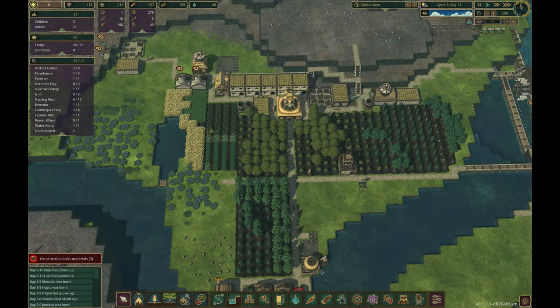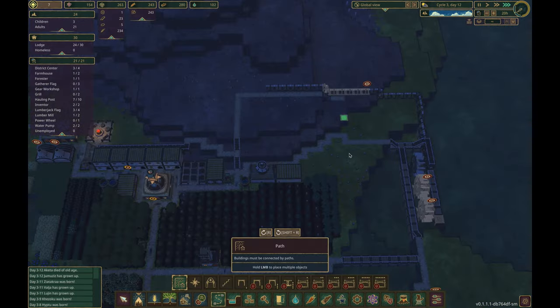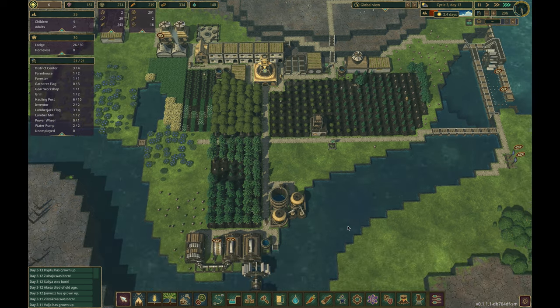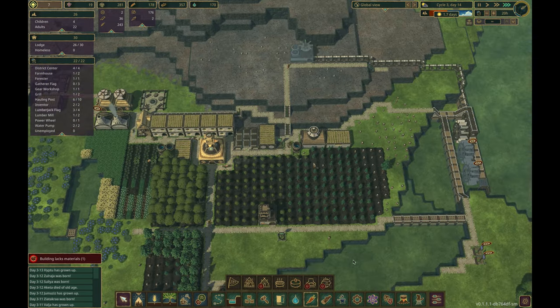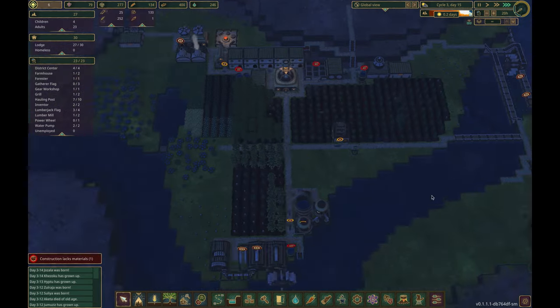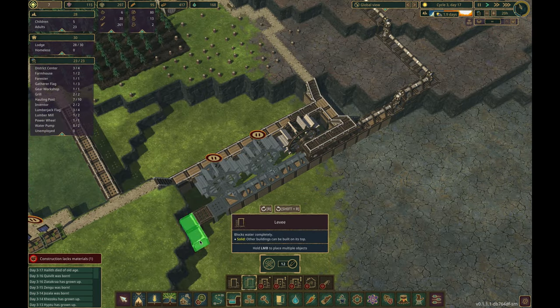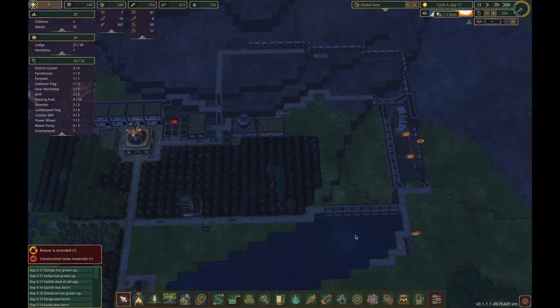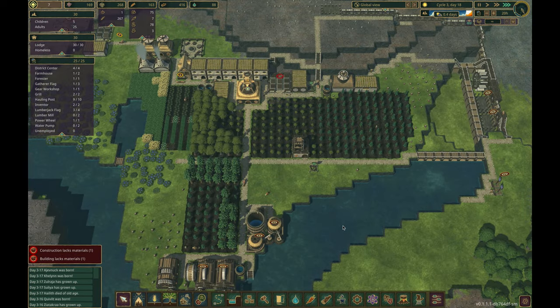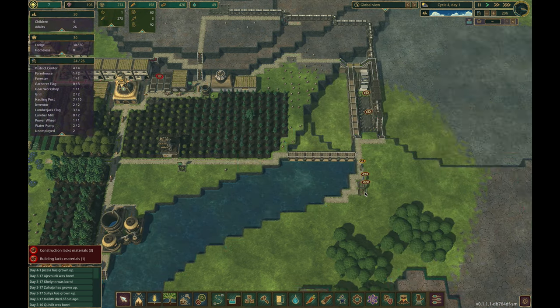So I built a campfire to celebrate — also because it allegedly helps the beaver children grow up faster. More grown-up beavers means more water, so we add another water pump. We're on a quest to churn out 16,000 science as quickly as possible, so we double the output by adding another inventor. By now, our north industrial area is receiving power and ready for buildings.